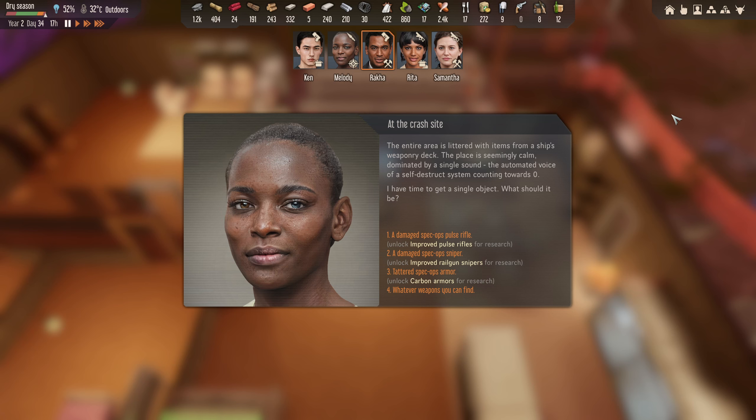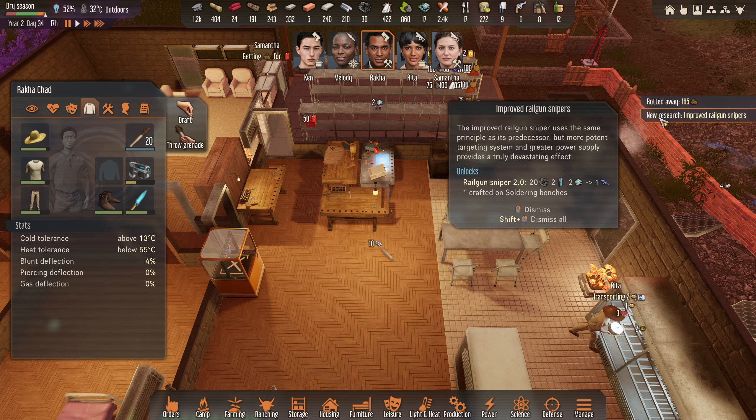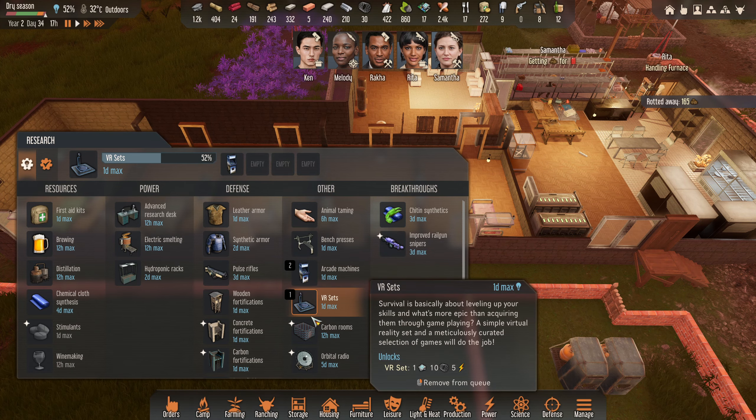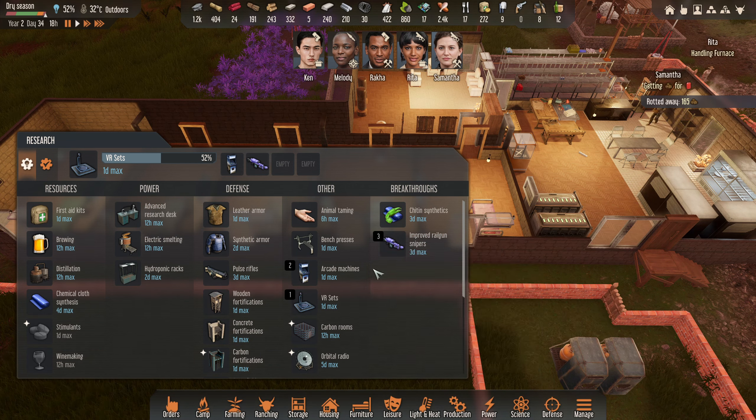At the crash site the entire area is littered with items from a ship's weaponry deck. The place is seemingly calm, dominated by a single sound - the automated voice of a self-destruct system counting towards zero. They have time to get a single object - what should it be? Carbon armor, or an improved railgun sniper - let's do improved railgun sniper. Yay, well done Melody, good job! So we can add that to our research - improved railgun snipers. We'll add that on there. That's cool.